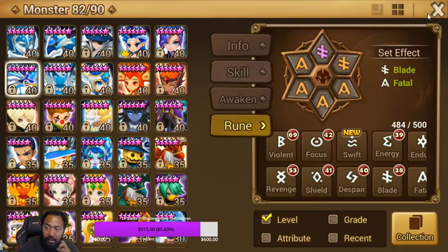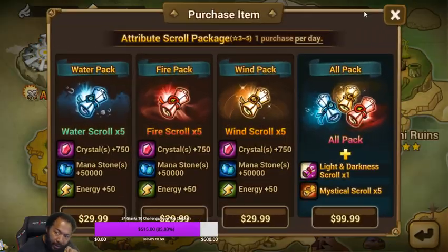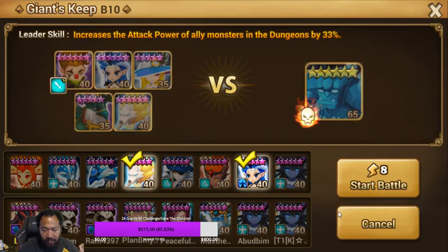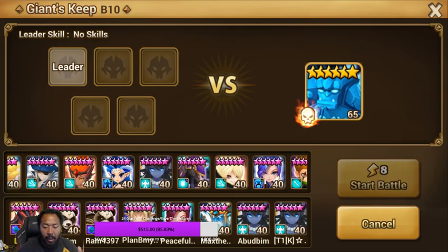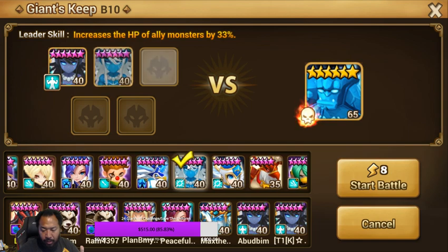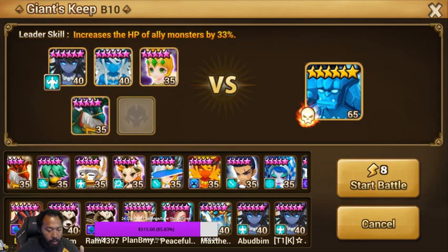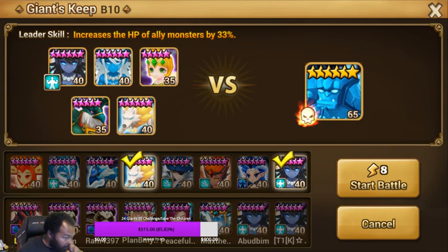Now let's talk about his teams. First I'm going to look at his Giants team. He said his basic team is Vero, Theo, Bella, Shannon, Bernard — that's his core team. His fastest run time is about a minute 26. He also uses Orochi, Lucian, Sig, and Beth in various combos.